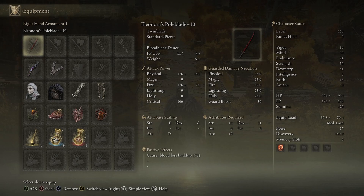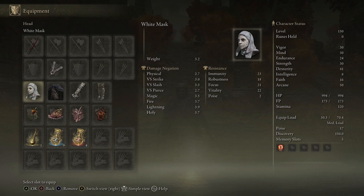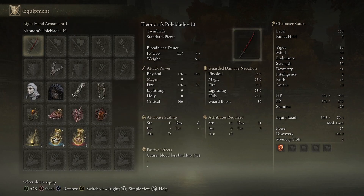Let me show you how to put this build together. First, you're going to be using the White Mask — this is a must for any bleed build. If you don't know where to get it, check out the description; I have the link there. Next, you're going to be using the Raptor's Black Feather chest piece, because it strengthens jump attacks, and with Eleonora's Poleblade you are going to be jumping and doing jumping attacks a lot.